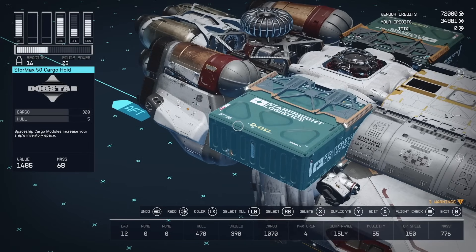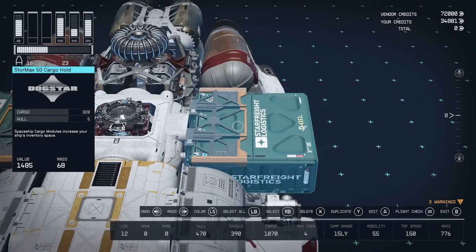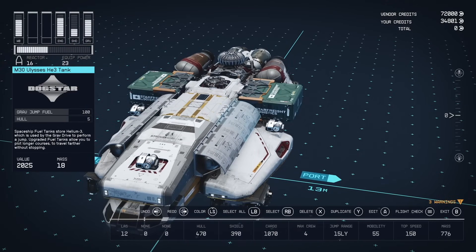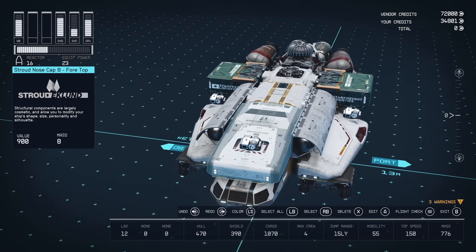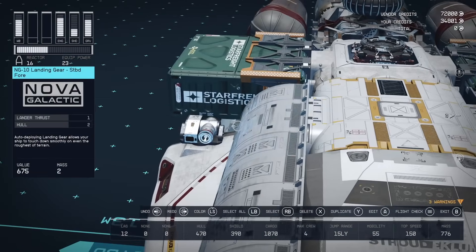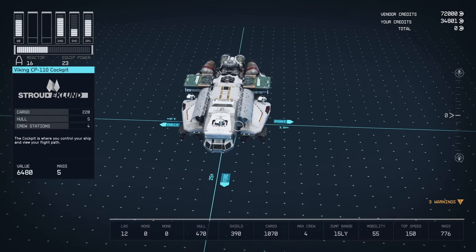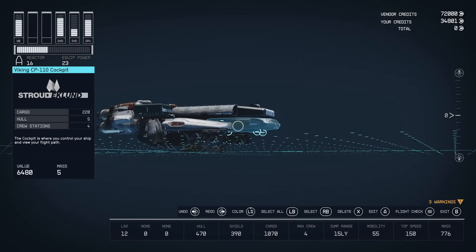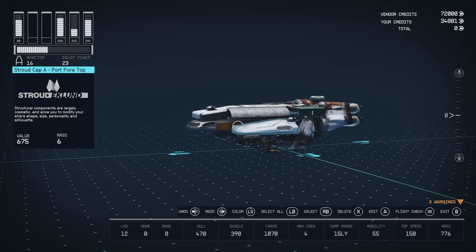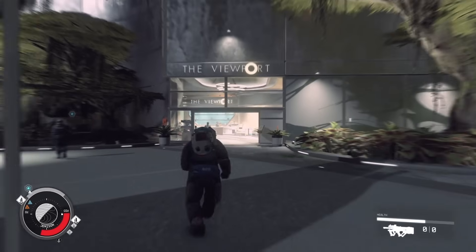My current ship has two Starfreight Logistics modules that give me a lot of cargo space, and on top of that I have a lot of fuel. The more fuel you have, the longer you can jump in just one grav jump, so it makes the whole process easier because you don't have to do any pit stops. I can go more than a hundred light years, and that's plenty — so lots of cargo space and lots of fuel, though it's not strictly necessary.